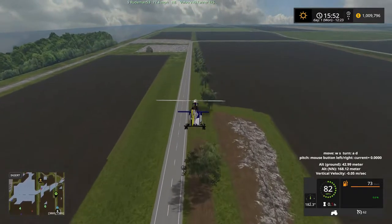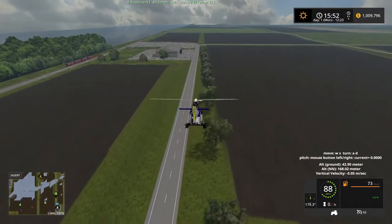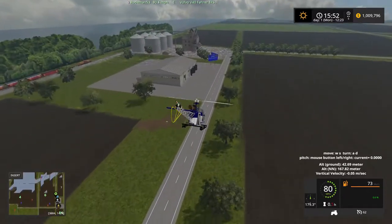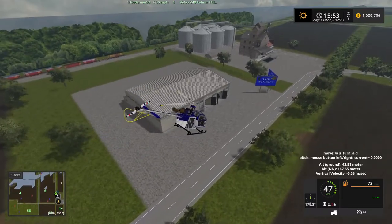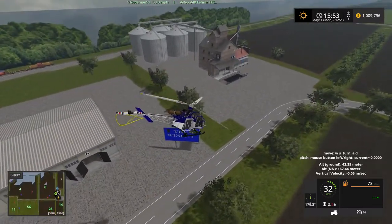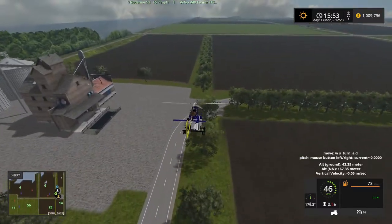Okay, we're heading south now on the south edge of the map. There's a train there. That particular train starts at the winery, so there is wine production on this map. There's another set of silos. We're going to keep going.